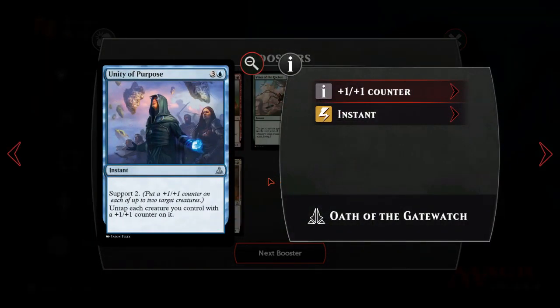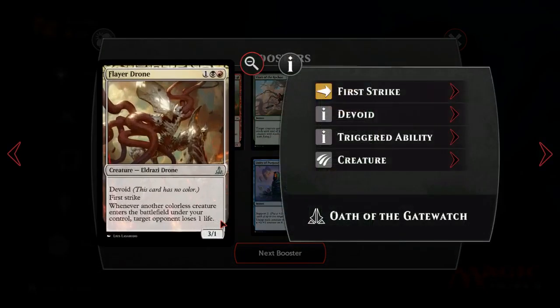Unity of Purpose is 3 and a blue for Support 2 at instant speed - so it's a combat trick. It untaps each creature you control with a +1/+1 counter on it, and you put the counters on first. You can use this like Tenacity with permanent upside, although you don't have the lifelink. I don't think you're playing blue like this, with lots of creatures. Firebrand Archer we've talked about in a previous video - I think it's actually a very good card but probably lacks enough synergy and doesn't make it. It's Master of None, as it were.